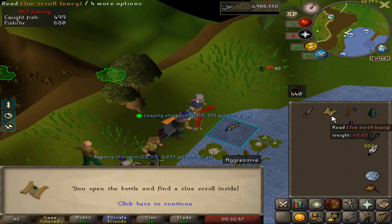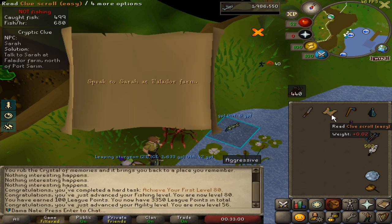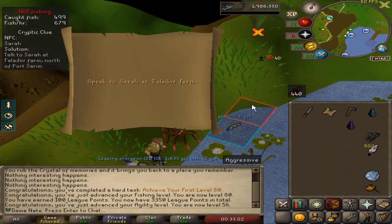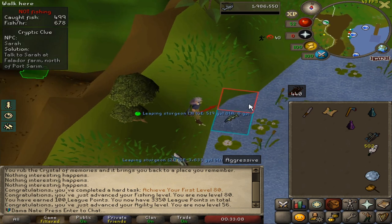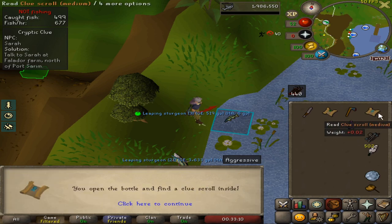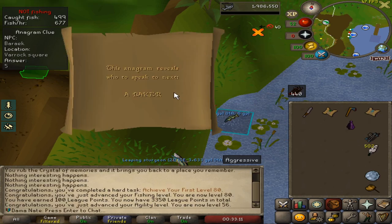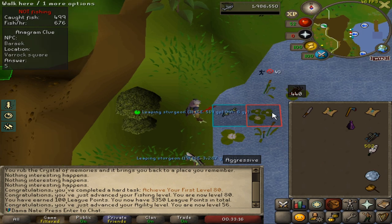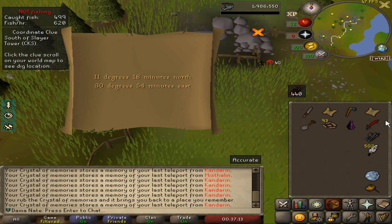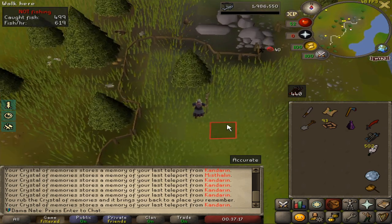We could actually try to do this easy clue, because that might be a step — no I can't do that. Oh wait, I might be able to do that after. We'll get this medium one to see if we can do that one — Barbarian Square, yeah, we'll be able to do that one. Dang, we did three steps and now we can't do that one — that's super annoying.